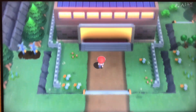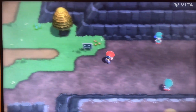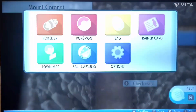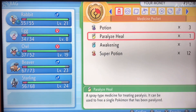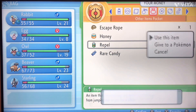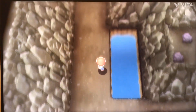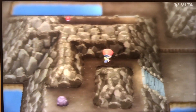I did not find the Soothe Bell. I know it's in Hearthome City, I just don't know where. Today we're going to be unlocking Amity Square, which we might have to bring our starter out for — I'm not entirely sure.